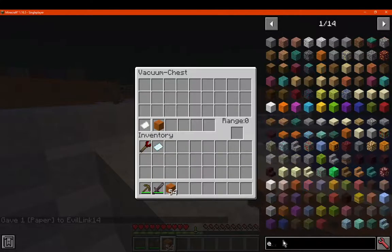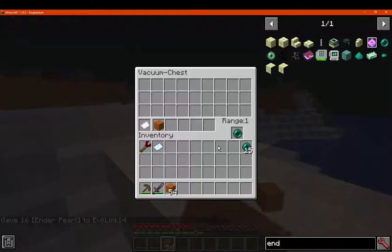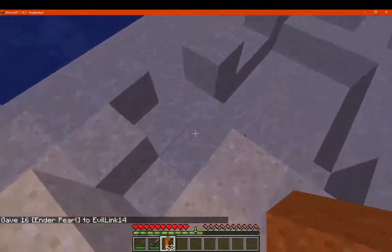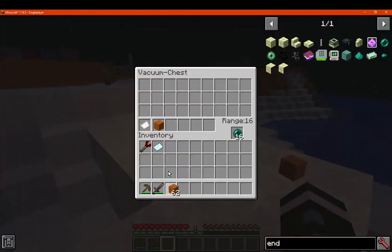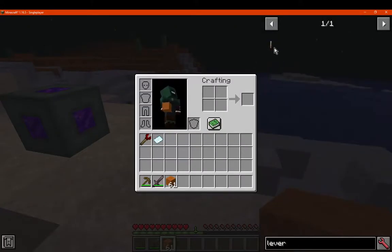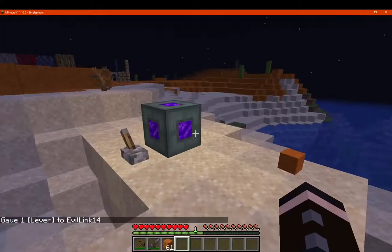Ender Pearls — there we go, so I just had to read that part. Now we'll do this — nothing there. I don't think you need redstone either. So I'm going to just pick it up — do I have to put something in there? Let's try this — nothing.